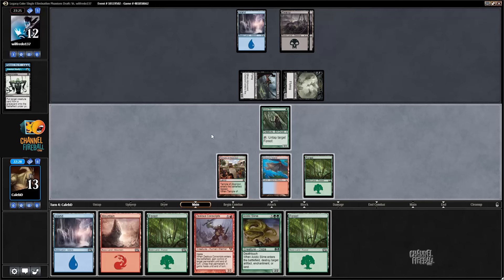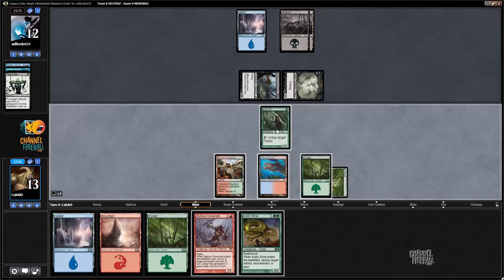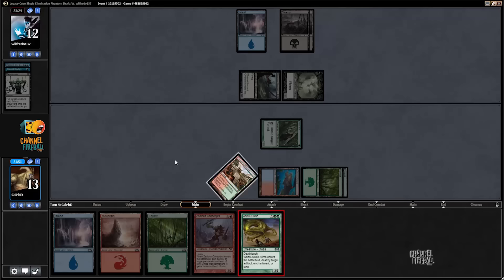We could attack for nine this turn. We could hit them down to three by going Zealous Conscripts, take your Overlord, attack for nine. That's kind of exciting. Is that better than Slime? I don't think so. I'm gonna Slime. Kinda close. Holding onto the Slime is nice in case they are sitting on Animate Dead, or draw into one. Zealous Conscripts is nice if we rip Splinter Twin — then we can immediately combo off. Yeah, let's go with this plan.